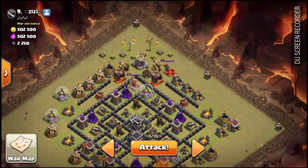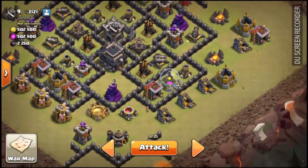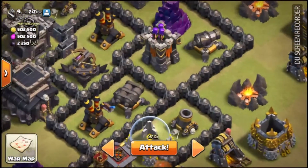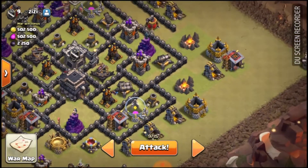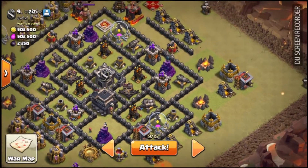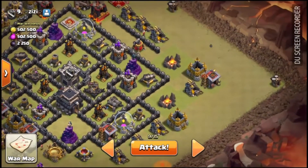So this is the base. As you can see, there is a queen exposed right there, so we're just going to send our king at her to hopefully just trade with her. And because of these exposures on ground, we're going to try hitting with an air attack with the Lalo, jumping in right here, getting us access to both of those air defenses. Going to make a nice funnel with our two golems, and then funneling our bowlers in with the wizards, and then starting our Lalo from this top area right here, making our way in a counterclockwise circle. Hopefully it works.